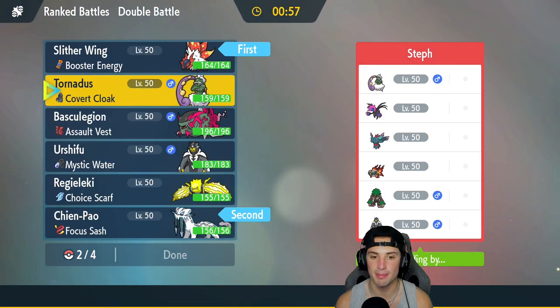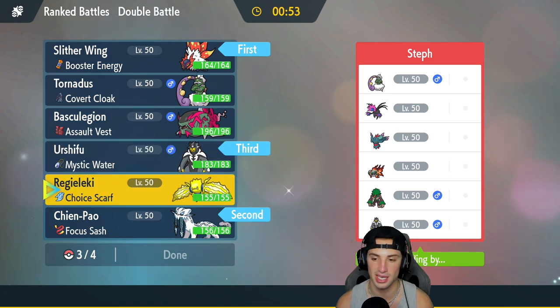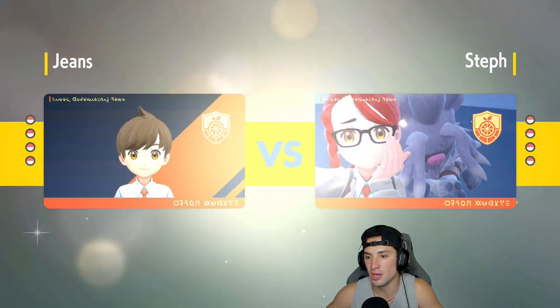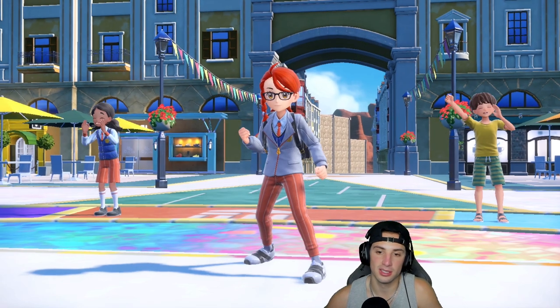I'm going to lead both of these Pokémon, and in the back end I'll bring Urshifu — obviously top tier — and Regieleki. Regieleki could definitely be good with the Ice Tera type. Regieleki will be fine as a back-end Pokémon because it'll be super effective onto a few of these. If the off-chance comes where we have the choice into the ice move, it'll be great against Tornadus and Roaring Moon.